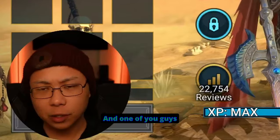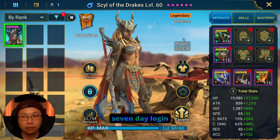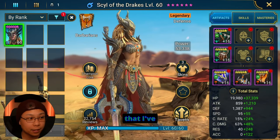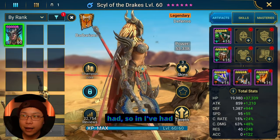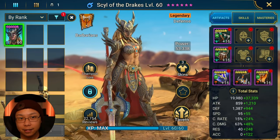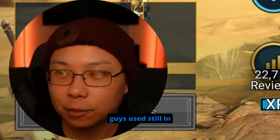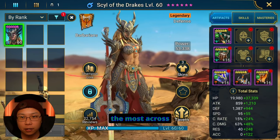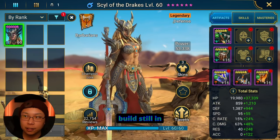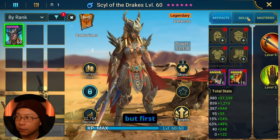I don't remember — one of you guys can let me know — was she one of those monthly login champions, or was she a seven day login champion? So let's talk about the different kinds of builds I've had Sill in. I've had her in Regent and Immortal, I've had her in Relentless, and we've had Stun Set Sill. Stun Set Sill is also pretty nice. The Sill I've used the most across multiple accounts has to be Relentless Sill.